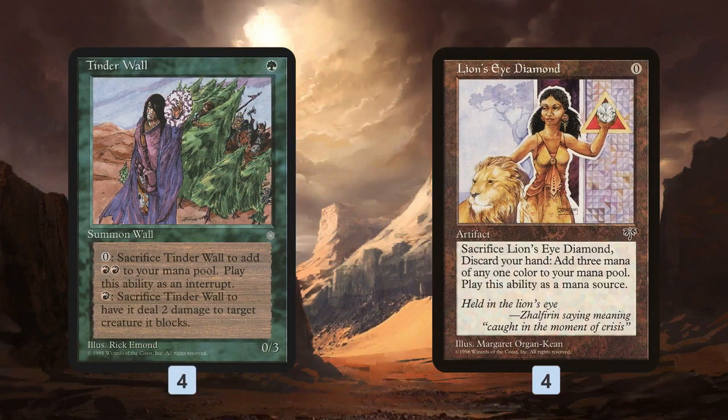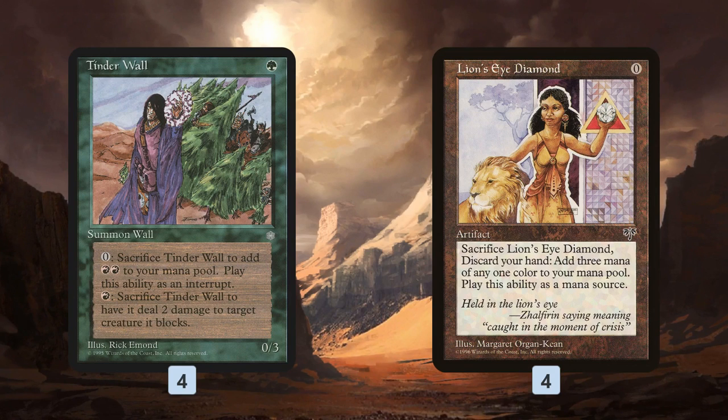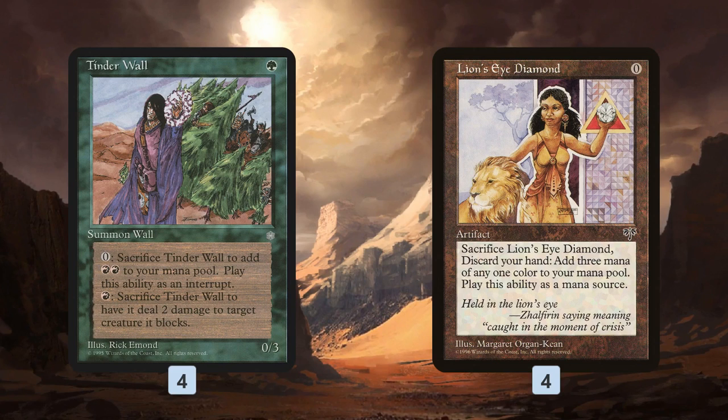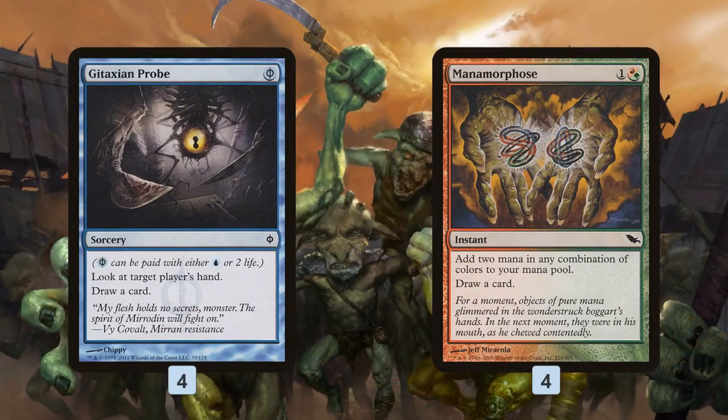Tinder Wall also makes mana. Lion's Eye Diamond is both the best and worst of our mana sources. If we have a Goblin Charbelcher on the battlefield, Lion's Eye Diamond alone gives us the three mana needed to activate it. Ideally we ramp to four mana with rituals and Lotus Petals, cast Goblin Charbelcher, then crack Lion's Eye Diamond for three mana — yes we discard our hand, but we're winning the game. However, Lion's Eye Diamond can't help cast Charbelcher since you'd have to discard it first.